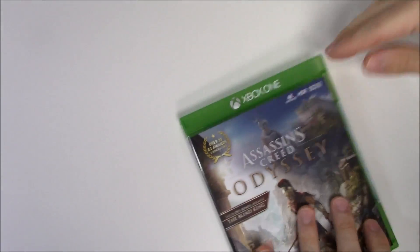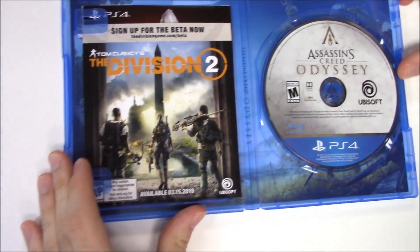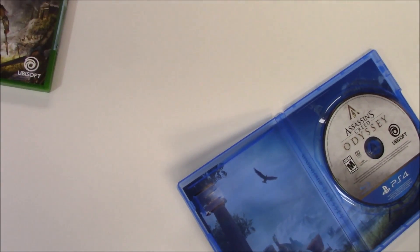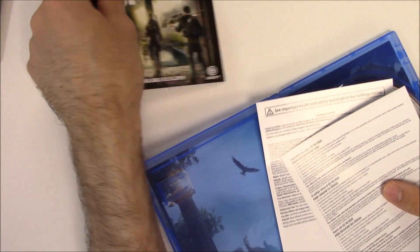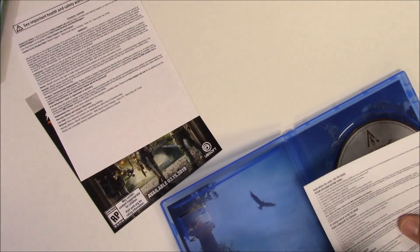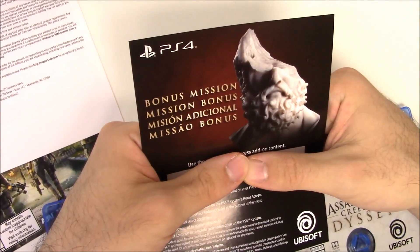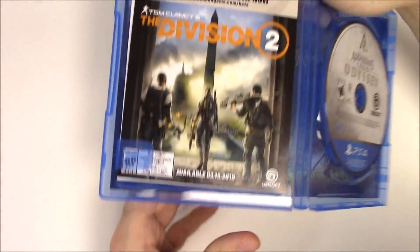Now for the PS4 copy — game disc on the right-hand side this time. We have the same advertisement, the warning information, and then the code for the bonus mission. No QR on the PS4, just the code. We also have the same reversible cover in there.